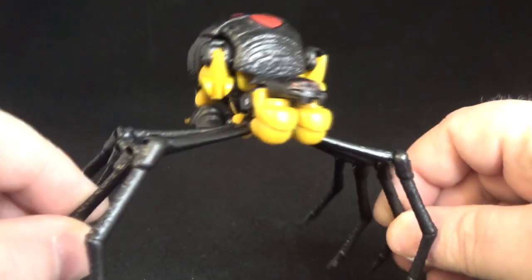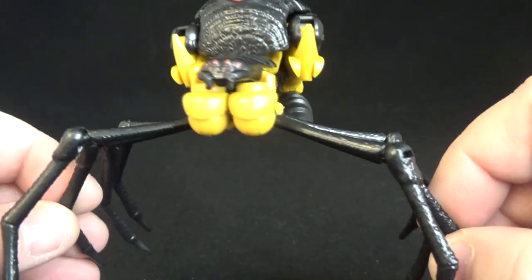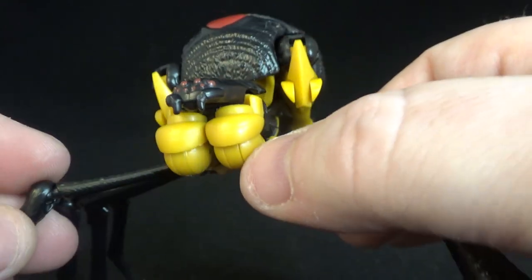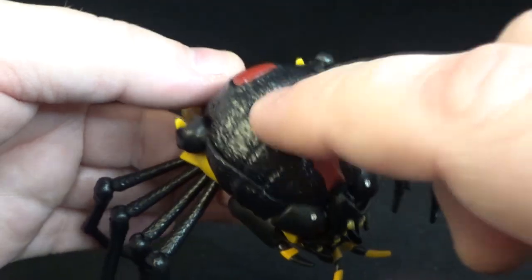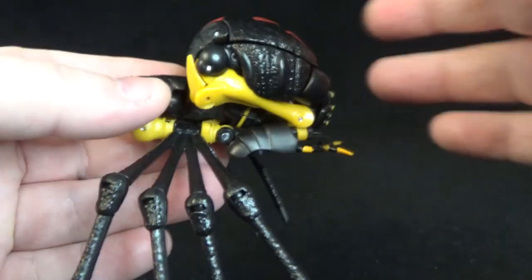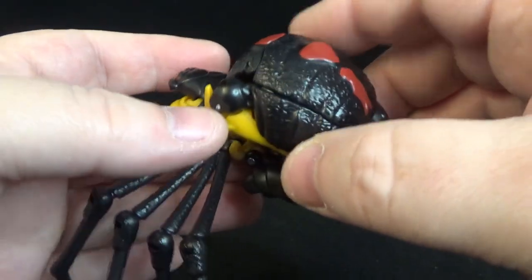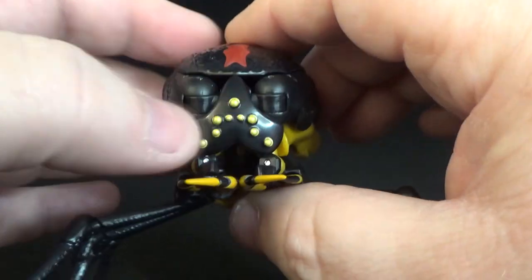My first thought when I saw her was she looks like she's smuggling grapefruits — those are her shoulders. But she's got nice red paint for the eyes, a couple of eyes in there that look really good. You got the black widow symbol on the back, nicely painted red. With Beast Wars figures, you tend to see the robot pieces a lot more because there's just nowhere to hide them — she's a skinny bot — but I think it does a pretty good job. Nice gold paint throughout.